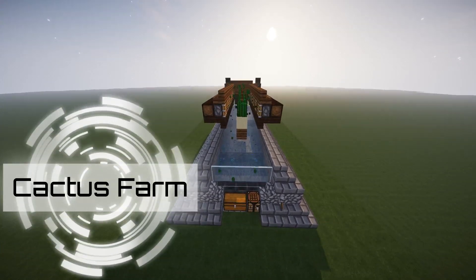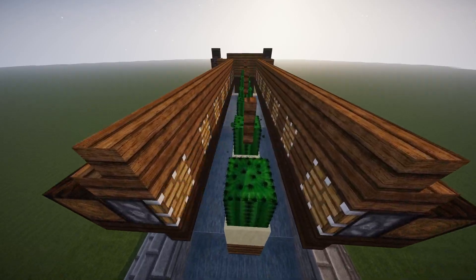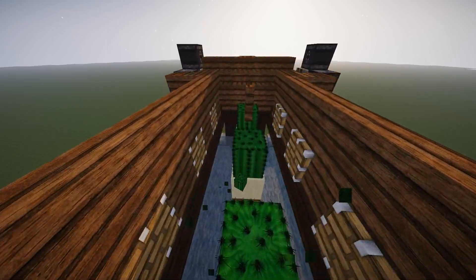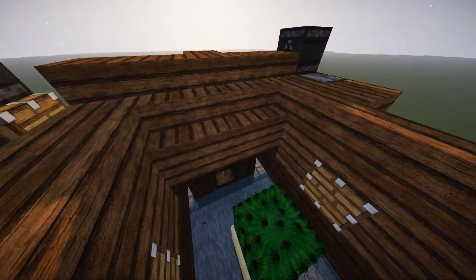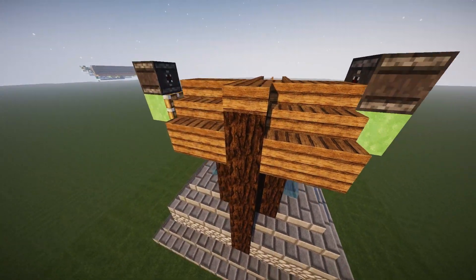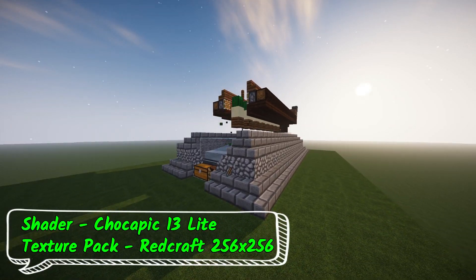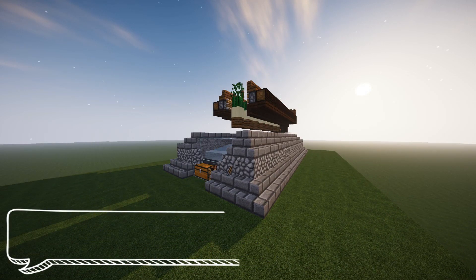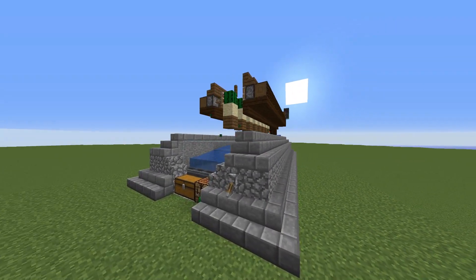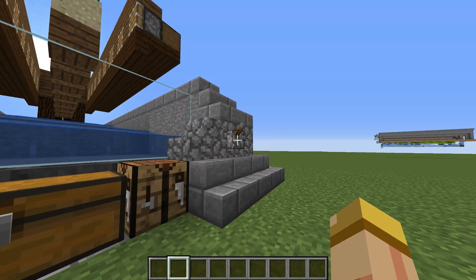Hey everyone, this is Ken and today we're gonna be doing a tutorial on a brand new cactus farm. What's great about this is the fact that this thing is able to produce over a stack every 30 seconds, which is crazy. The amount this thing produces and the fact that it's lag-free just works so well. We have the shader and texture pack shown, but we're gonna do this whole video on the standard default pack so no one gets confused.